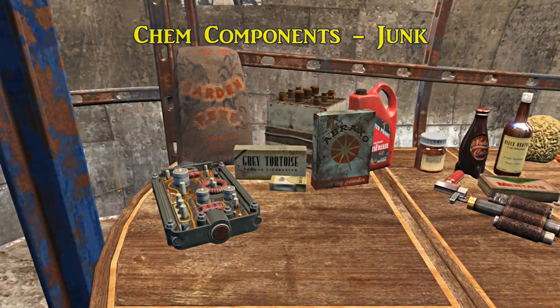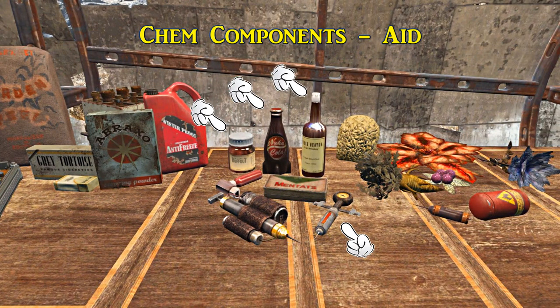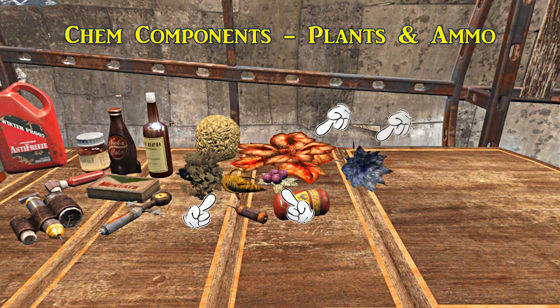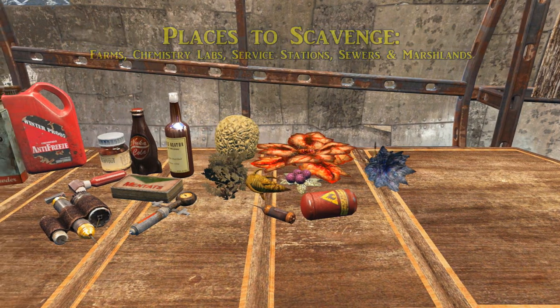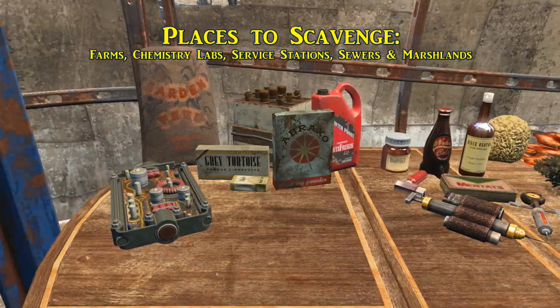Among the raw components you're going to need: bags of fertilizer from prominent settlements, makeshift battery, military-grade circuit board, cigarette pack or carton, Braxo cleaner and antifreeze bottles, Mentats, Jet, Psycho, Buffout, Stimpaks, Nuka-Cola, and whiskey. You probably want to really keep an eye out for Buffout since that can't be crafted. Also: rain fungus, Hubflowers, carrots, Tarberries, and Bloodleaf. The Berserk Syringe requires Syringer Ammo and Flamer Fuel. Locations to find these things include farms, chem labs, service stations, sewers, and marshlands — especially for Tarberry and Bloodleaf.